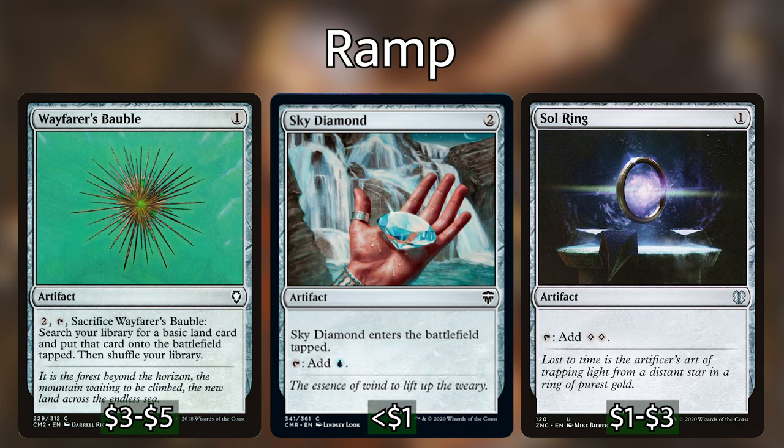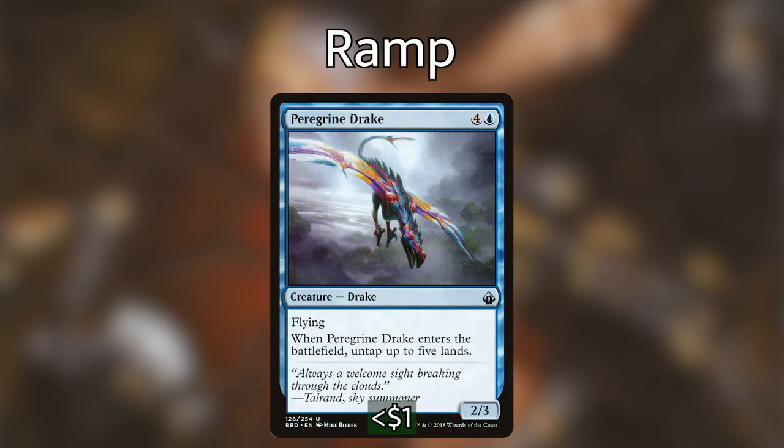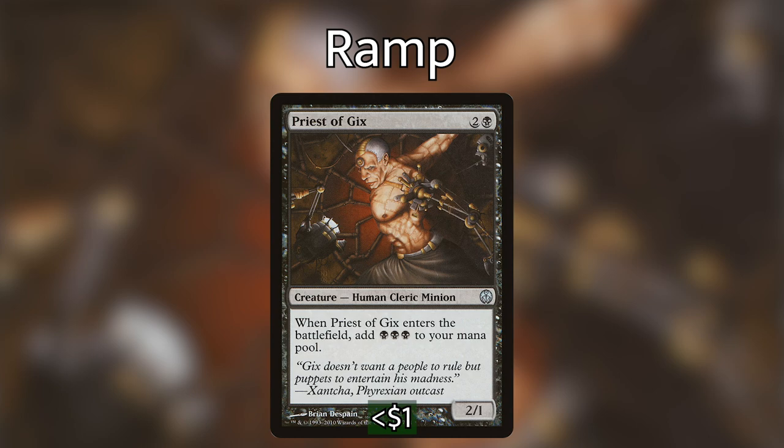We've also got some other ways of making a ridiculous amount of mana with our Commander's ability. Cards like Cloud of Fairies, which when it comes into play lets us untap two lands — but if we Encore it, we get to untap six lands. Along that same vein, we have Peregrine Drake, which when it enters the battlefield lets us untap up to five lands. And then Priest of Gix, which when it enters the battlefield lets us add three mana to our mana pool — super useful for a really explosive turn.